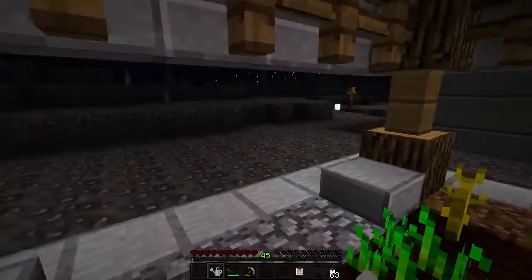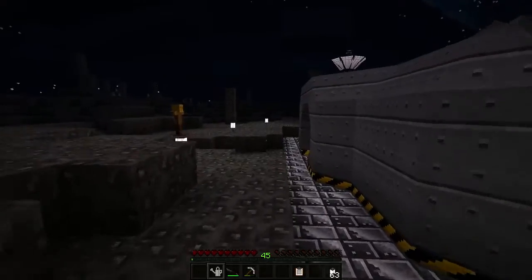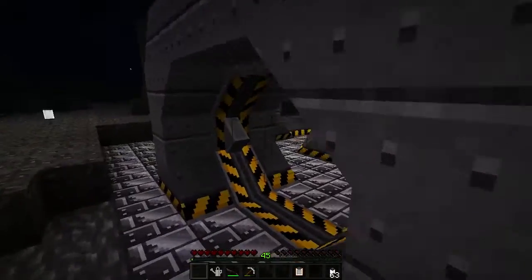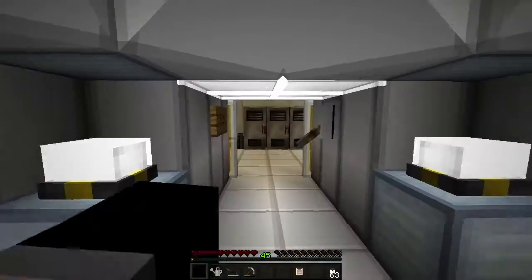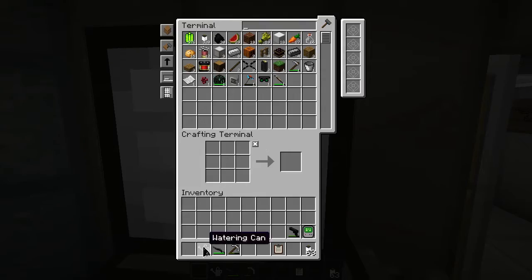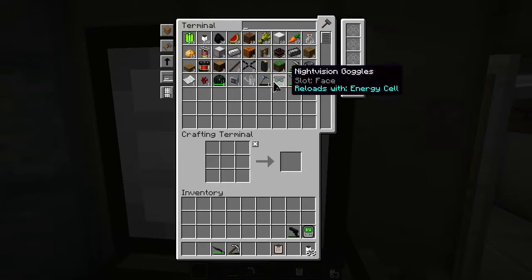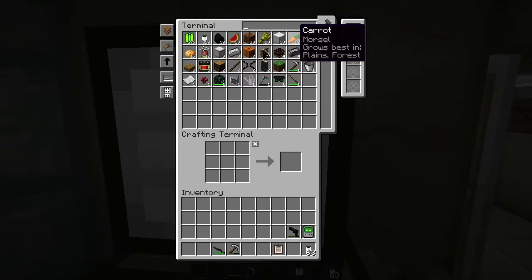Is the storm gone yet? Yep, it's now gone. The crops up there have fully grown and I've harvested them into the terminal storage. We have wheat, melon, carrots, and potatoes. We're going to craft them into food later, after we've finished talking to Honeybee.